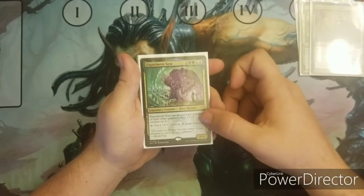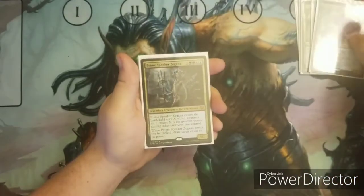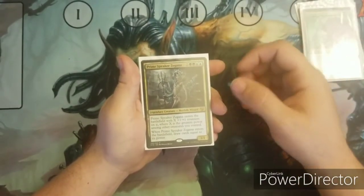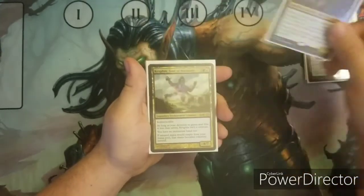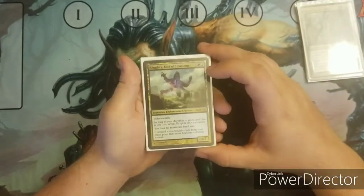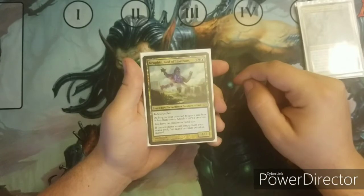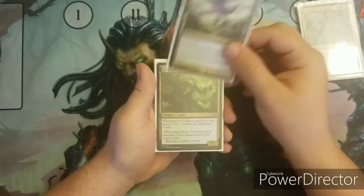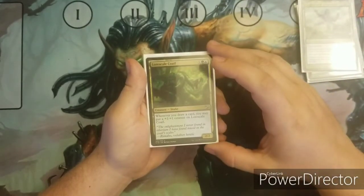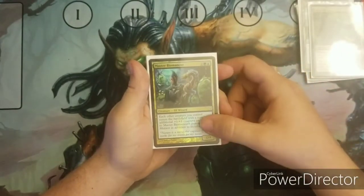Experiment Kraj. Prime Speaker Zegana. Ruxa, Patient Professor. Kiora, the Crashing Wave. God of the Horizon — helps a lot with mana ramp and hand size. Lorescale Coatl. Master Biomancer.